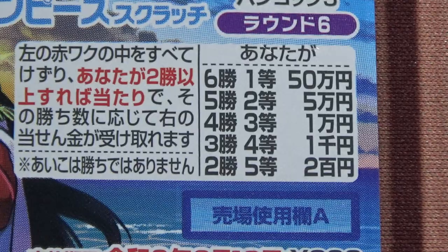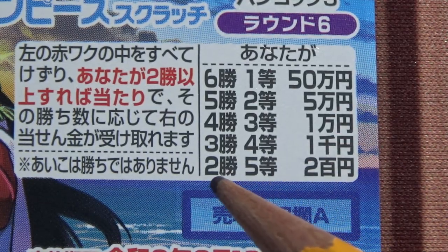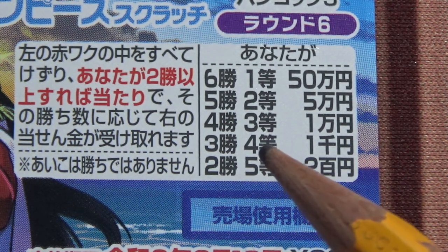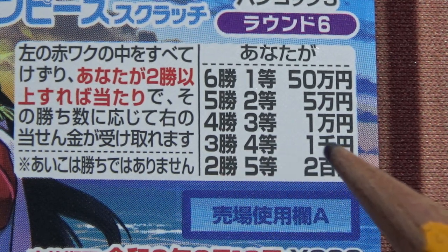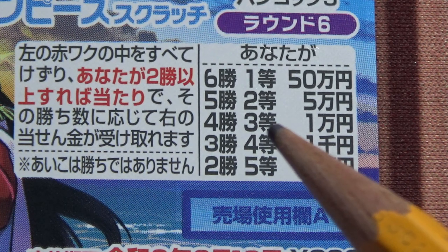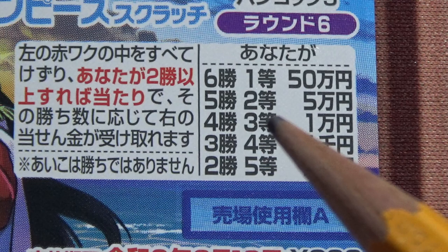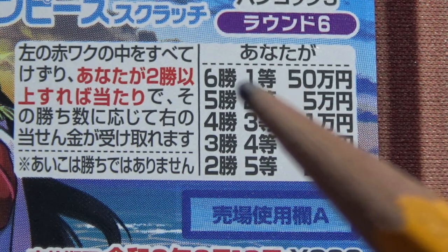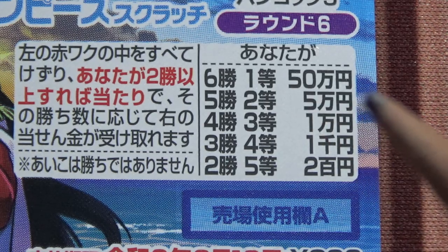Let's look at the prizes. For the fifth prize, if you win two times, you win ni-hyaku en. For the fourth prize, three wins earns you sen en. For the third prize, four wins earns ichi man-en. For the second prize, five wins earns go man-en. And for the first prize, if you win all six times, you win goju man-en.